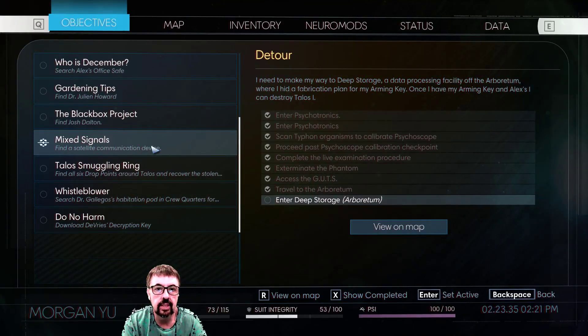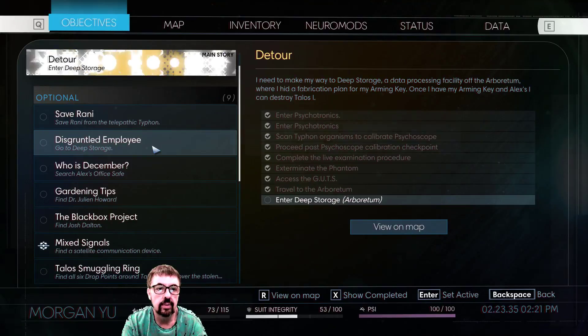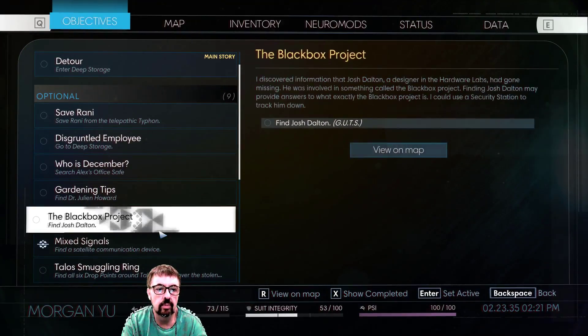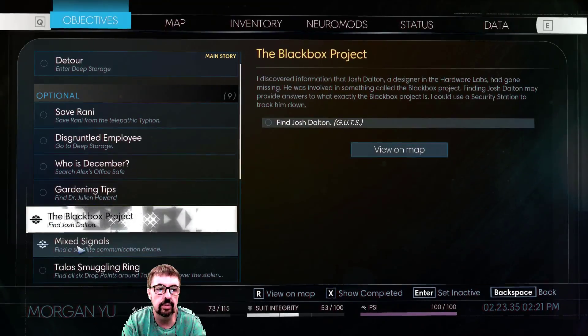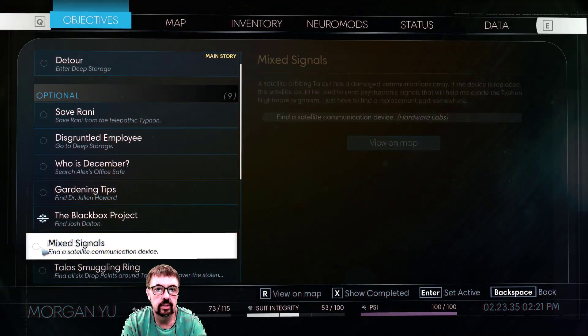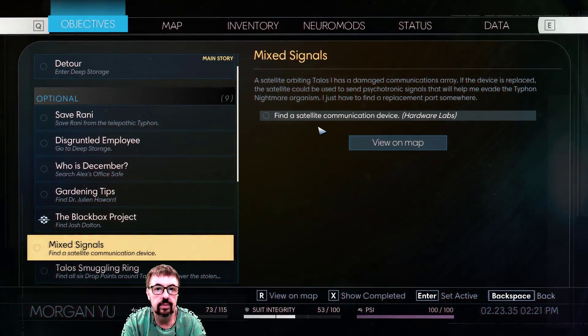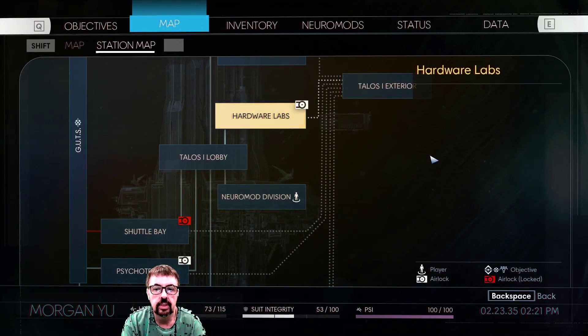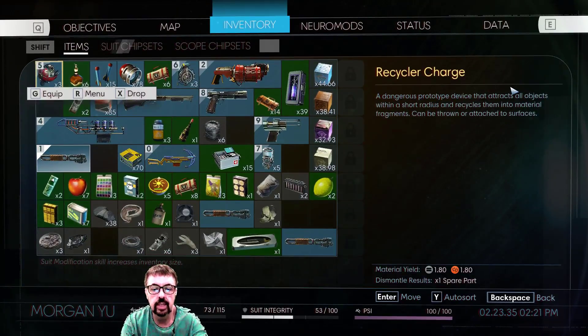Enter deep storage — we don't want that one. Let's do another one. Let's go back to this — this was the one we were trying to do. Find a satellite communication device — so we've got to go to hardware labs. Okay. Off to hardware labs we go.